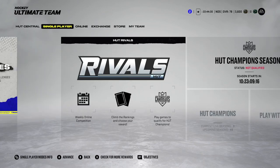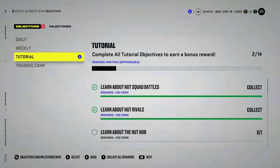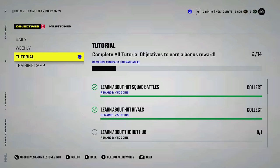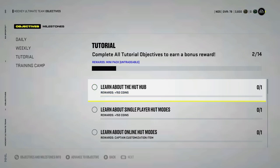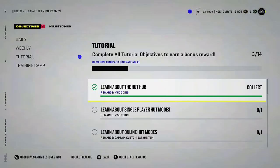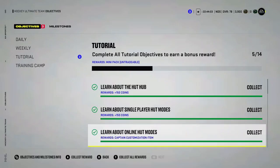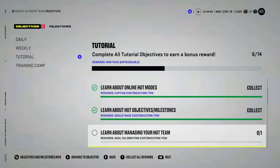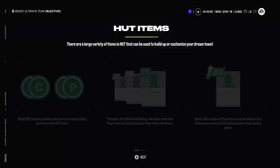Next, go to HUT Central and over to Objectives. You'll see a tab that says Tutorial — you need to go through these because they're going to give you free packs and players. Click in and just go down through each one. If you just click through all of these, it's going to give you the stuff required to go and put them into sets — that's how you get the free stuff. If you're brand new to HUT, go ahead and read them, but I'm going to cover everything in more detail in this video.